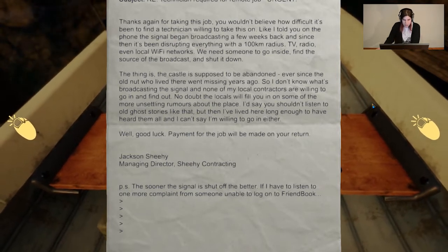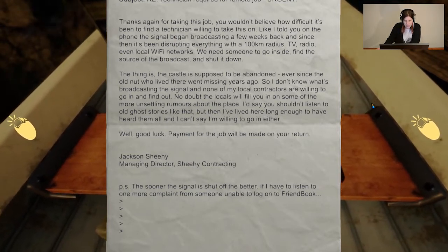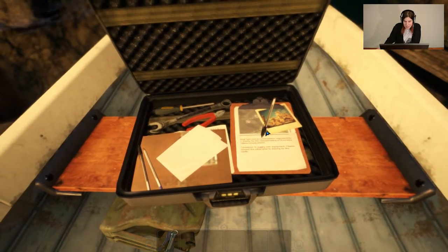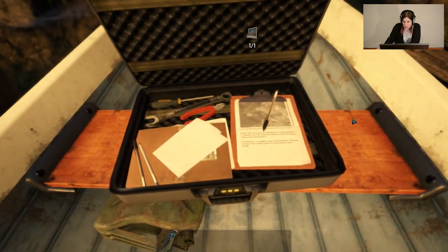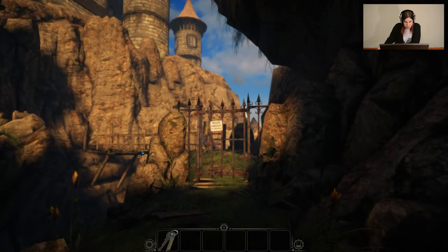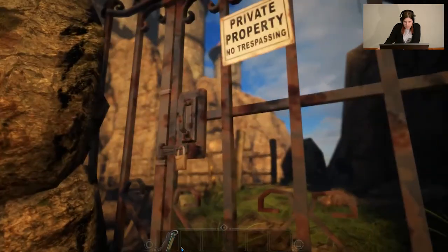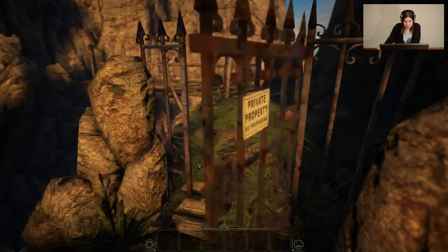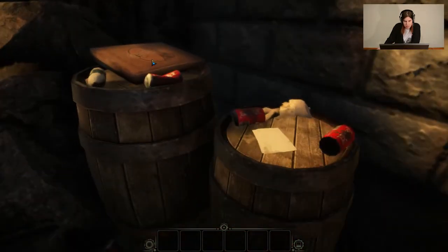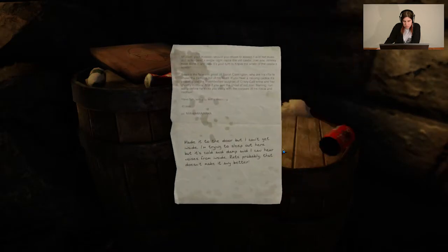"P.S. The sooner the signal is shut off, the better. If I have to listen to one more complaint from someone about not being able to log on to their friend book." So we pick up the keys, a photo, and that's about it. Then we're going to head up off the little jetty, to the gate, and unlock this — and head on through. I haven't played the sort of click-through puzzle adventure since Myst, which my parents had and I wasn't very good at.